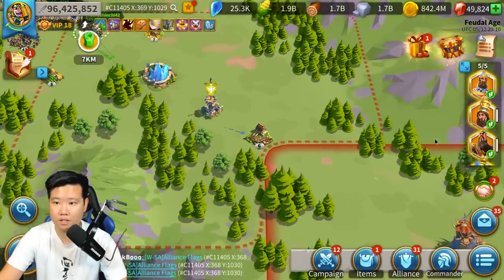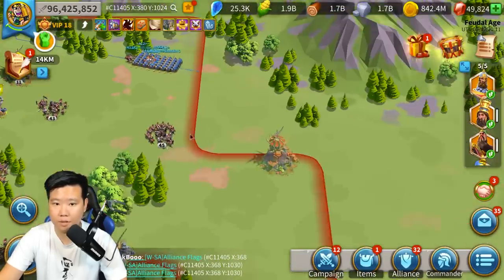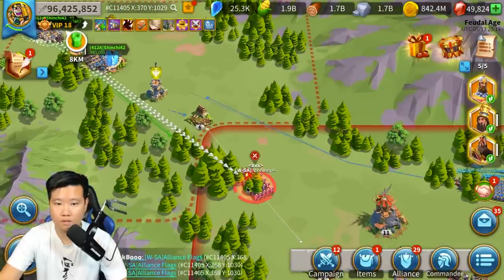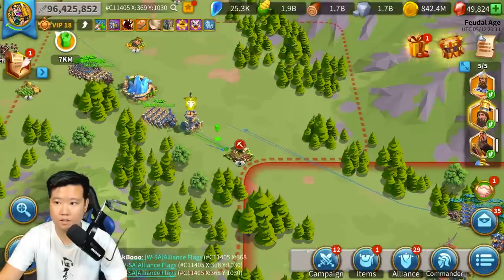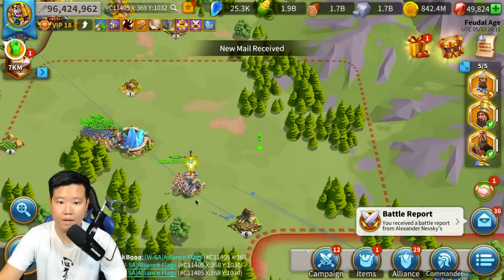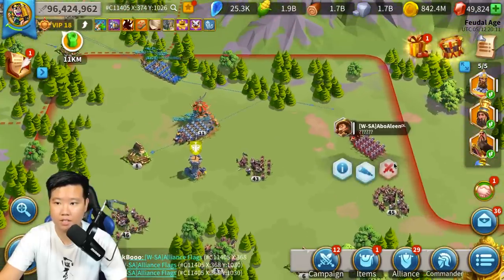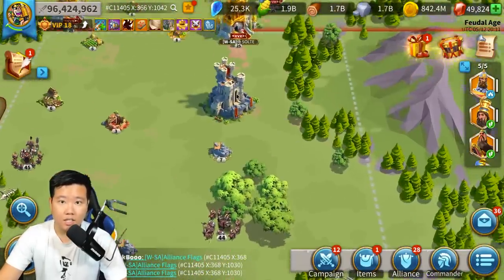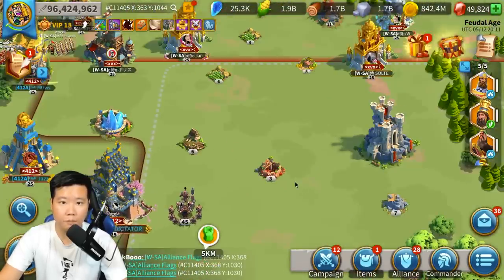Looks like one is trying to come in to get into the reinforcements. Robin, hopefully you're paying attention. He's going to get in. We got a minor hit on that one, not very much — a minor hit. I wonder what this is — yeah, he's just AFK. It's going to take them a while to build this. We shouldn't be seeing too much pressure on each side.